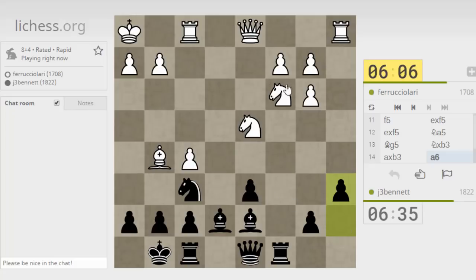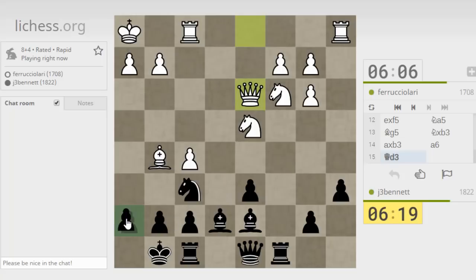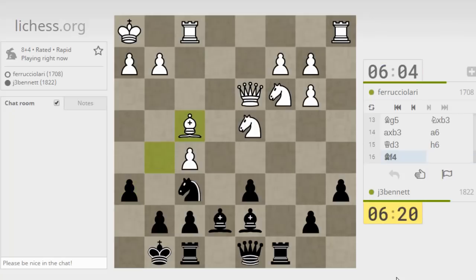One idea is to just double up on the c-file, play b5, b4 — have to be careful I don't lose the a-pawn. He brings the queen up, which makes sense — that's going to be a useful piece and it will allow him to connect his rooks and bring a rook over to the e-file hitting my bishop. So I want to kick his knight or kick his bishop right away to determine his intention. He wants to keep the bishop.